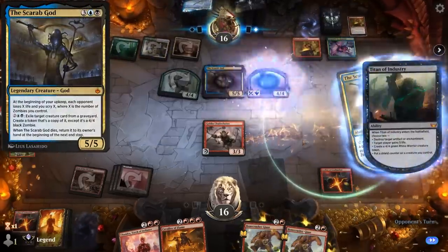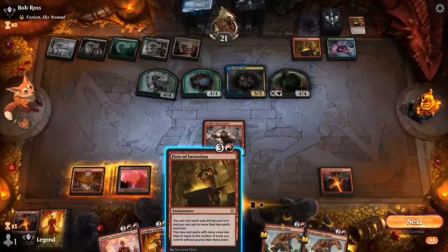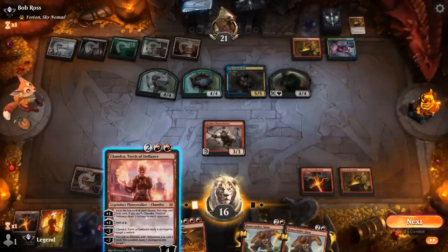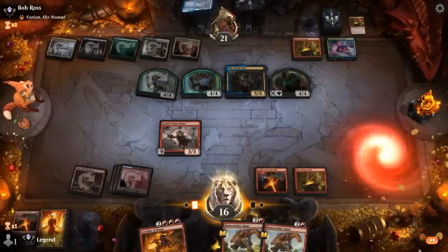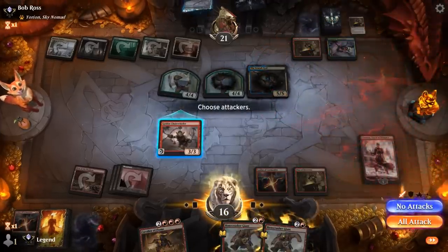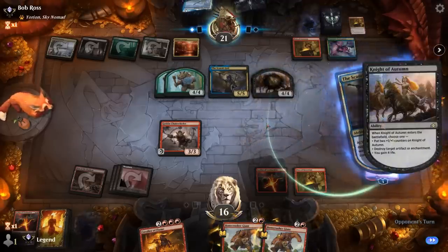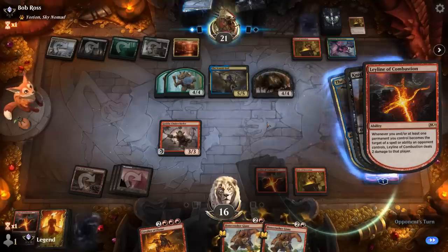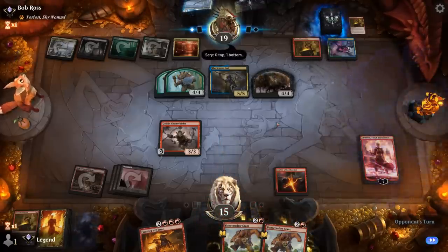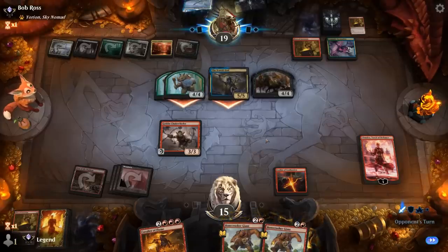They're just ignoring our Leyline for now. With Fires we can play Chandra and take out the Titan. They get back Knight of Autumn to blow up our Fires of Invention. This has been a pretty wild game — we had a promising opener, opponent had all the answers and then the perfect follow-up despite us being able to take out a seven-drop. The Scarab God is going to take over very easily now.